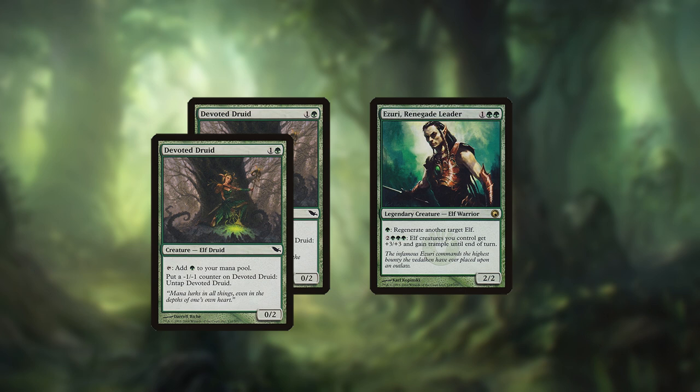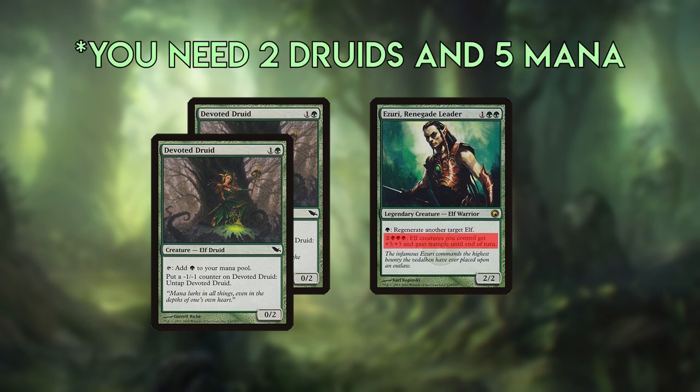Devoted Druid can also go infinite with Azuri using the Overrun ability if you have enough mana to start it.